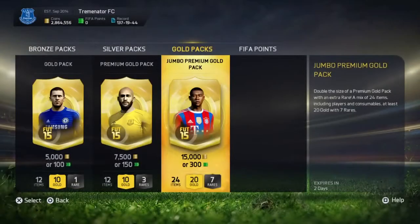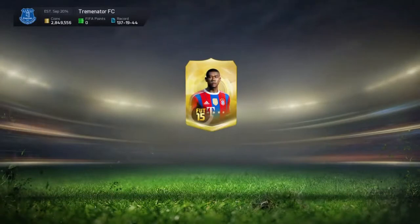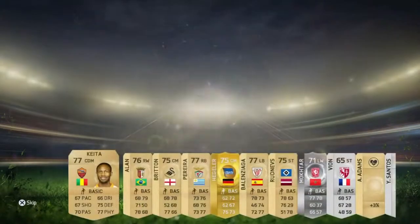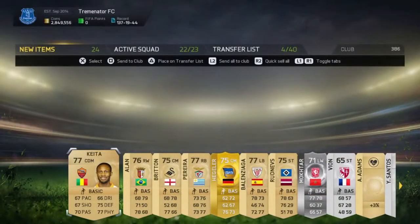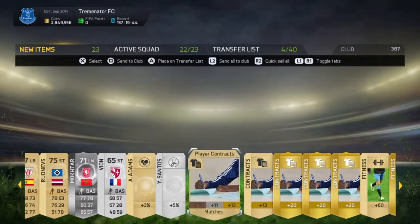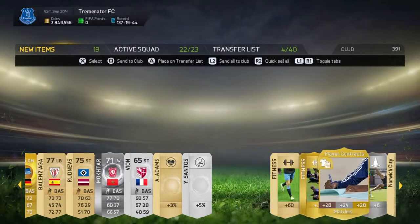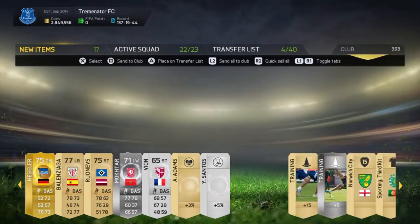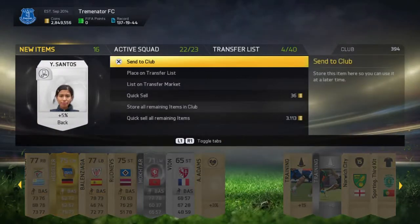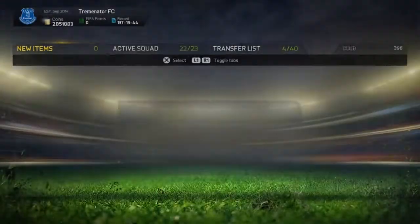Let's open the next pack — David Alaba on the cover. Gimme a good player! What have we got? Hegler — I'll just call you Helga because you look like a woman. Contracts, contracts, contracts. There's a physio and a doctor there as well — do I really want them in my team? Training, I'll keep all of them because I don't have them. Fitness. Sell the rest, not much of any use there.